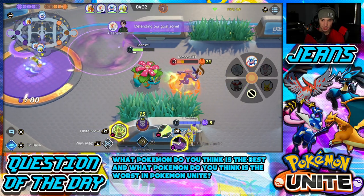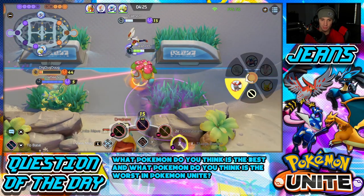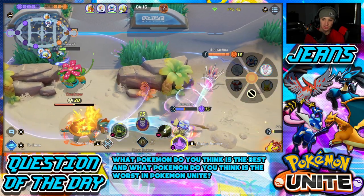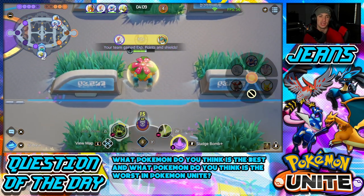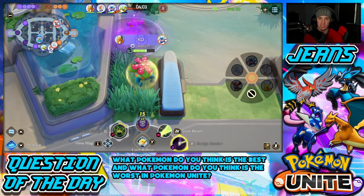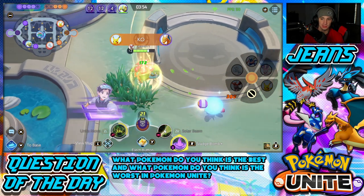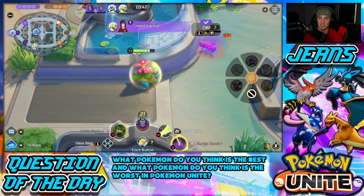Throwing Sludge Bombs on Drednaw to try to get the last hit. There's a Greninja up here — there you are! If I can hit him with this, get him out of here. Ulting here — Solar Beam him, get him out of here! And we're going to get Drednaw, let's go! I'm pushing all these fools back with Solar Beam. Big KO from the Zarude, they're pushing it back and we should have Drednaw on lock. Beautiful plays by us to actually secure Drednaw — that XP is good all around.